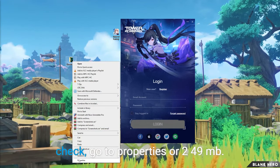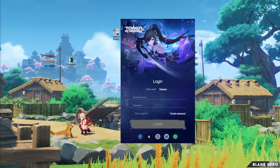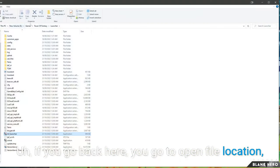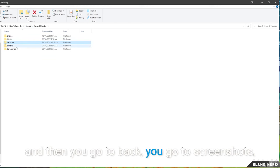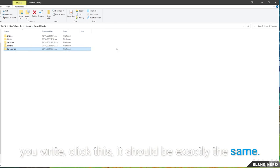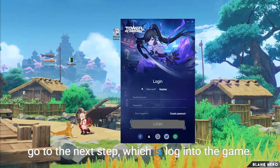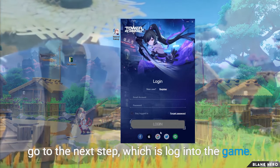If you want to double-check, go to Properties. 249 MB. Then go back to Open File Location, go back, go to screenshots, and right-click — it should be exactly the same size. So now that you've saved your screenshots, you can go on to the next step, which is log in to the game.